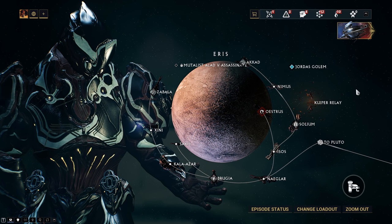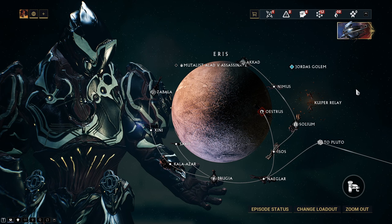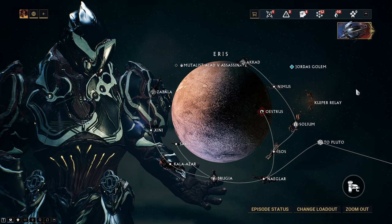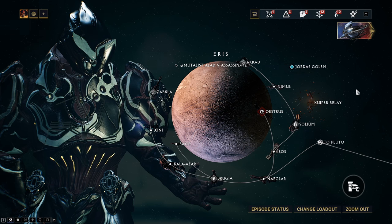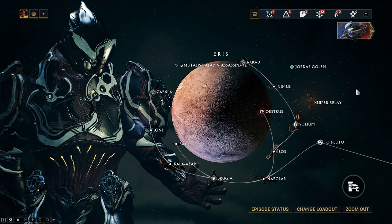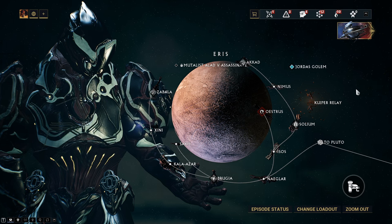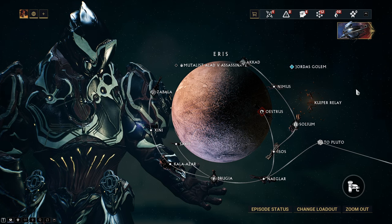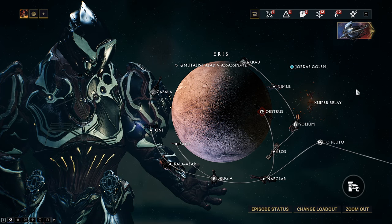You do have to farm up multiple Mutalist Alad V coordinates, which is a pain. The fight itself for Mutalist Alad V is fairly simple. Shoot him, but he will be invulnerable. The only way he won't be invulnerable is when he takes off the necklace he has around him to attack — then you can actually deal damage. I'd recommend bringing a weapon that can deal very high damage in a low number of bullets, because he goes invincible and his shield can regenerate a good amount.